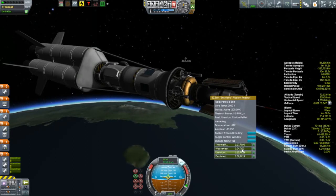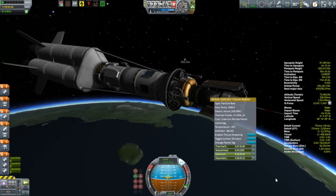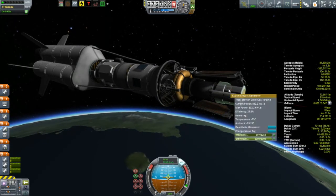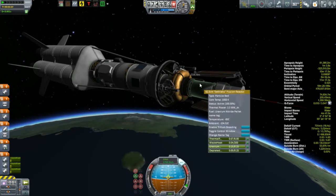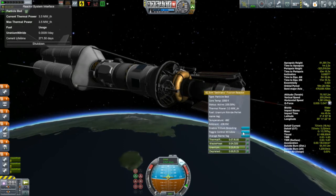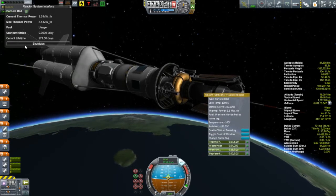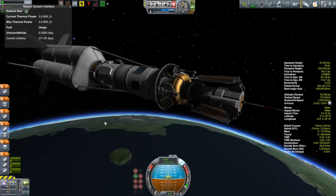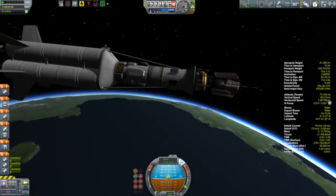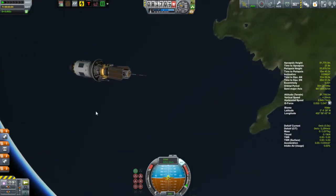So what we're going to do is shut down this reactor — I don't want to end up using it. We're going to click on this to toggle the control window. That brings up this window here, and you can see at the bottom there we're using up a fuel of uranium nitride. We've got about 271 days of that nuclear fuel left. So we're going to shut this down because right now we're making no use of that electricity whatsoever. Then once we get Kerbals up there, we'll fire this thing up again.